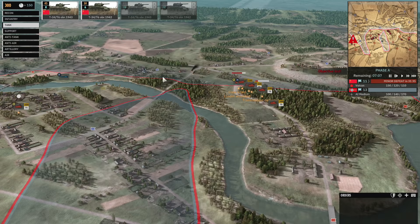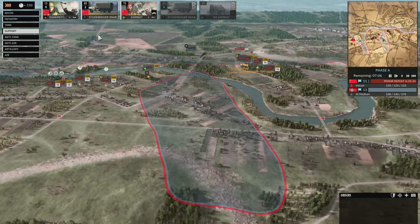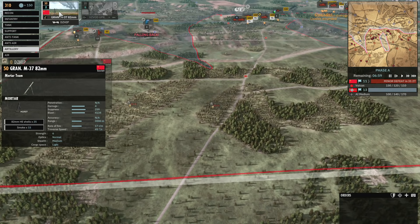To fix criticals we're going to need supply. In the support tab I have a supply truck. If I bring the supply truck next to tanks with critical damage, it can fix them. I'm also going to select a couple of mortars from the artillery tab and bring in some planes — some IL-2 recon aircraft and two mortars which I'll unload straight away.